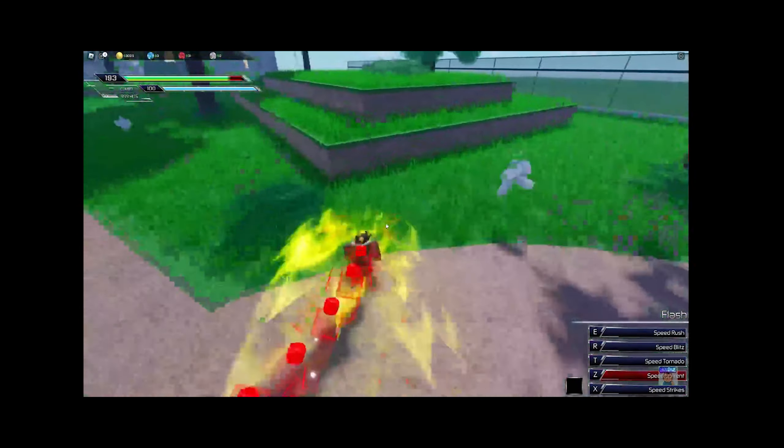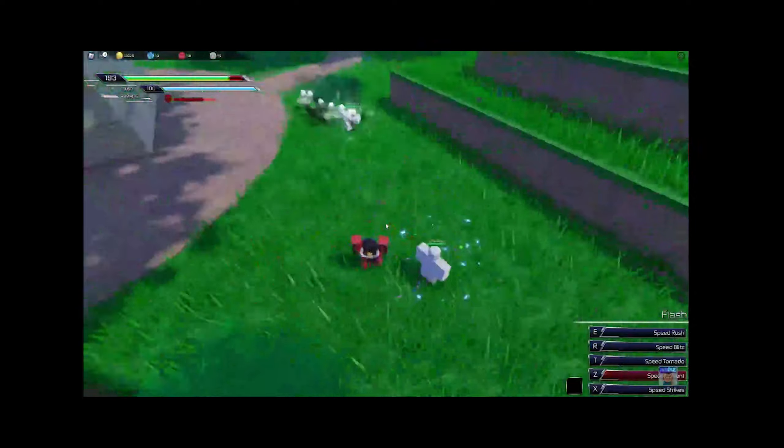That one thing was how the Flash worked — because aside from electricity, super speed is my favorite power. When it comes to superheroes, super speed is actually number one, my absolute favorite power. So of course the Flash is the ability I'm going to be using in this game, and that's what we're reacting to today.